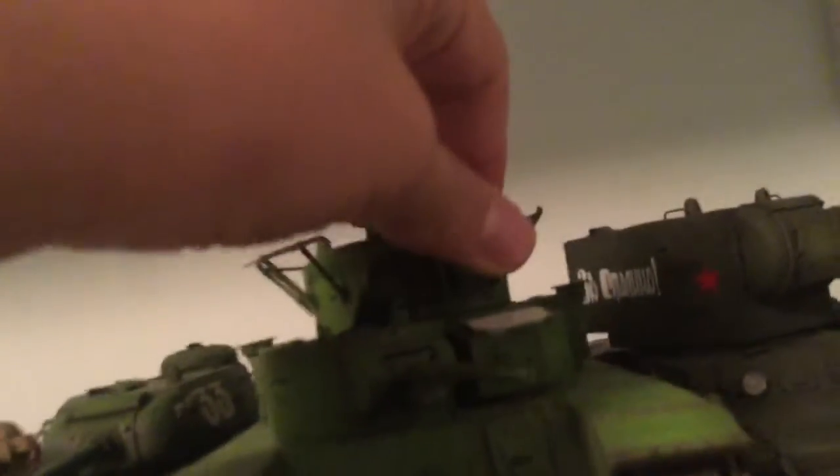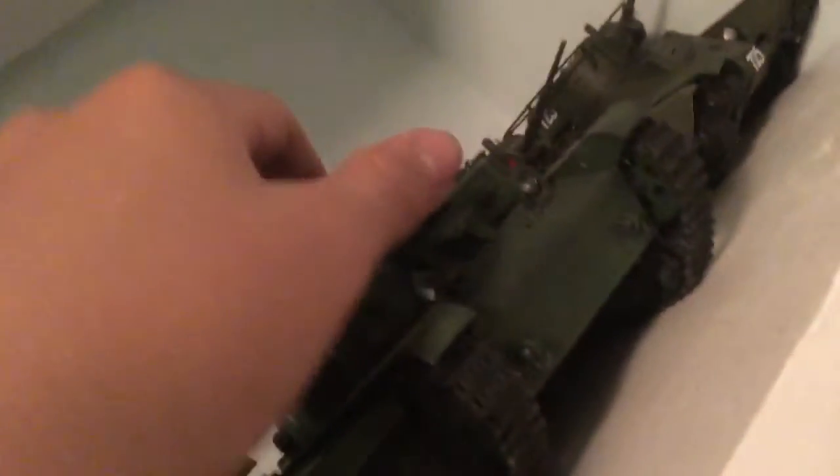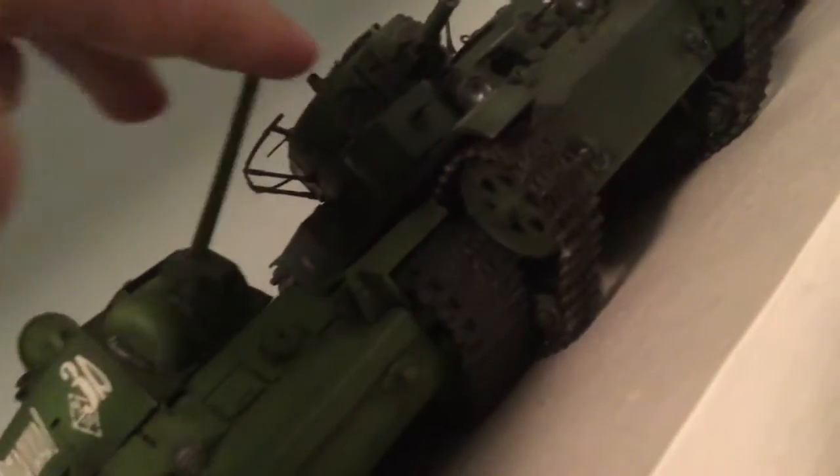And then our smallest Russian is a T-28 over here. And then we have a BT-5, BT-7, T-28, KV-1 — all of these. Unlike the T-35 that I have right here — the gun doesn't move on this one. So yeah, it's kind of bad.